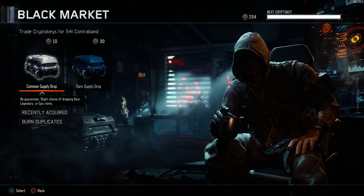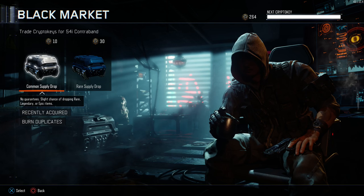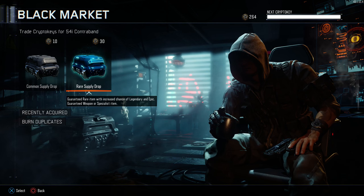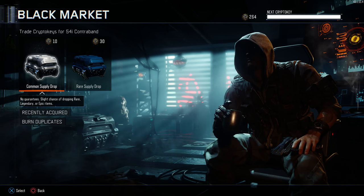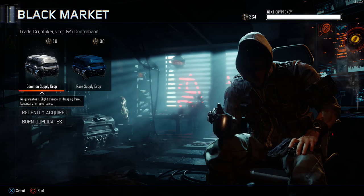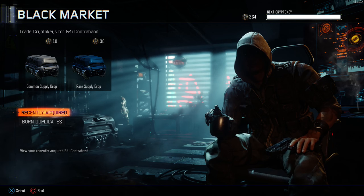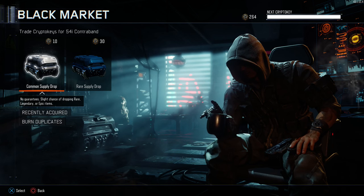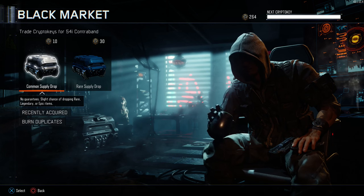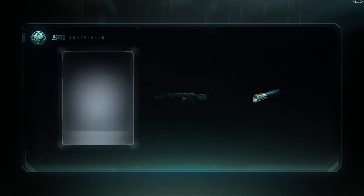Here we go — I'm gonna be opening up all commons because I don't know if they've changed things. It used to be that rare supply drops weren't worth it; you have a better chance of getting really cool stuff in common. If I'm not getting anything good in common I might switch to rares, but I can open three commons opposed to one rare, so I have a one-in-nine chance of getting a rare anyway.